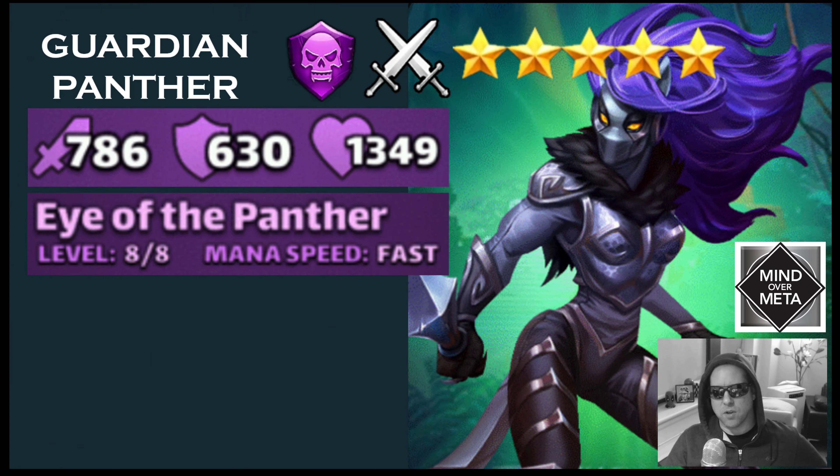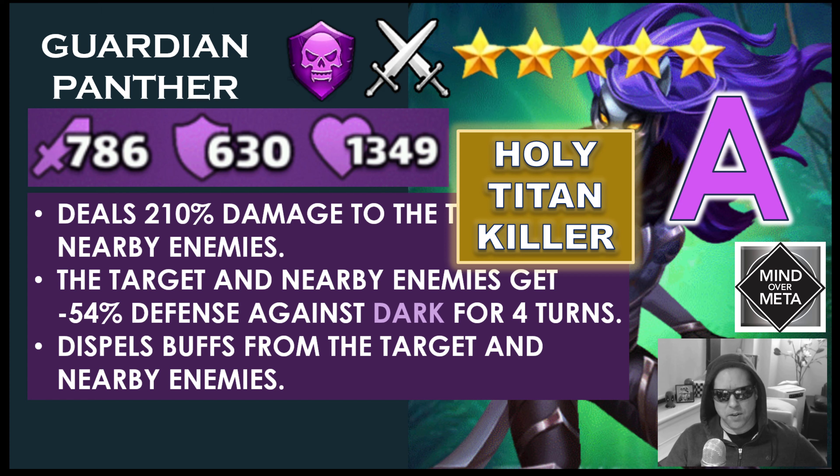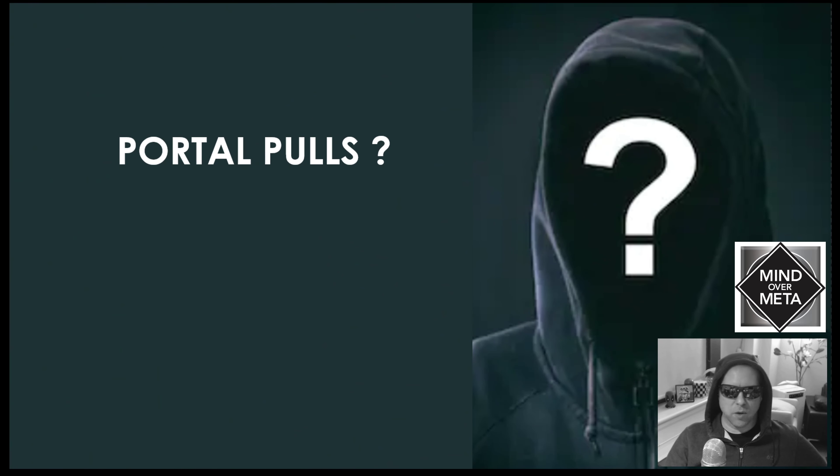Guardian Panther is a dark fighter and a five-star legendary. Her stats when fully ascended are 786 attack, 630 defense, and 1,349 health. Her special is called Eye of the Panther, running at fast mana speed — dealing 210% damage to the target and nearby enemies, giving the target and nearby enemies minus 54% defense against dark for four turns, and dispelling buffs from the target and nearby enemies. Guardian Panther is another A-rated Titan killer. She's going to be very strong against holy Titans, and she has a great aesthetic as well.